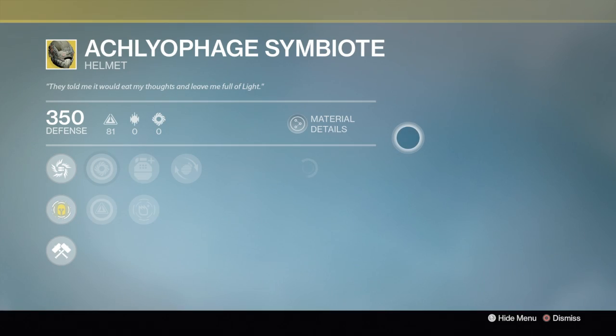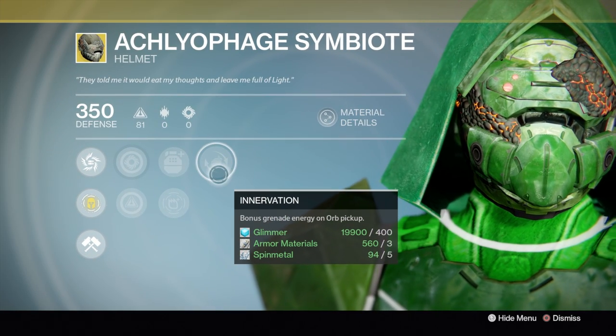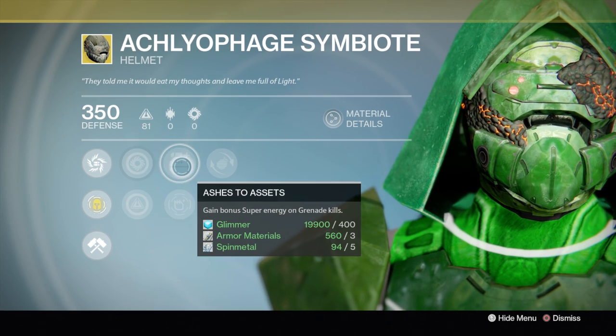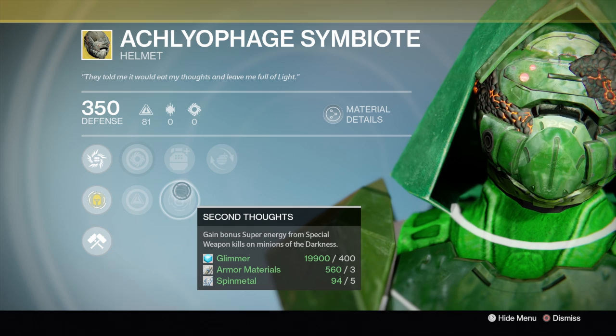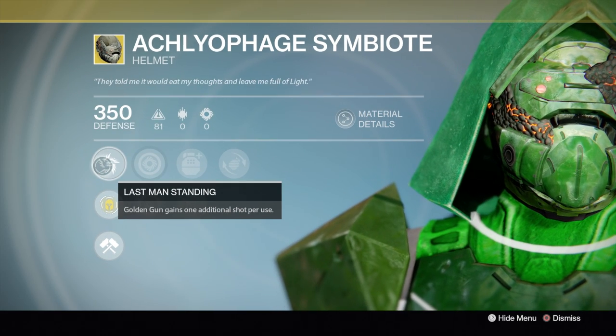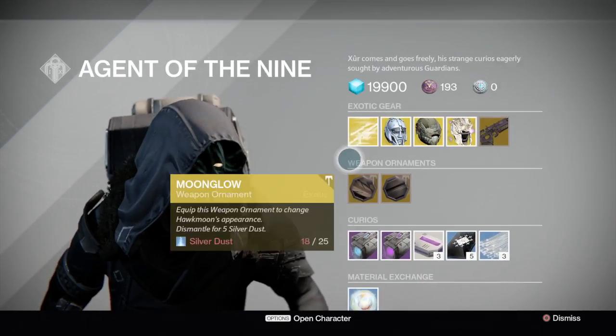The Hunter helmet is actually pretty good — this one is beautiful and good for Trials. It gives you an extra shot with your Golden Gun. If you have Last Man Standing and want to use Golden Gun, buy this one. I think this is the best item he has right now out of all three.